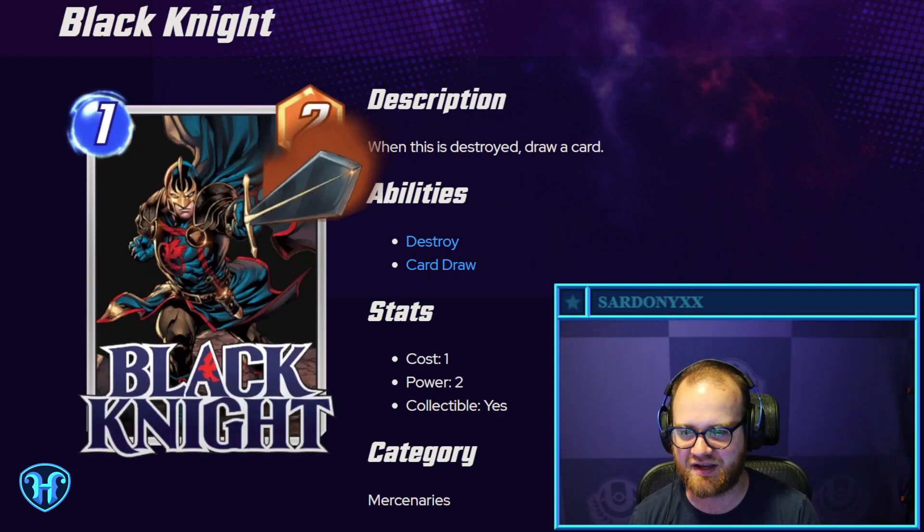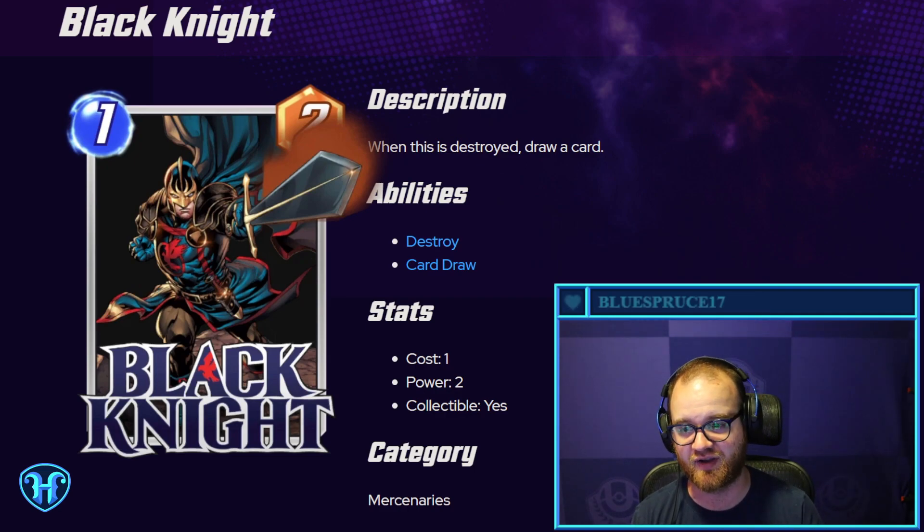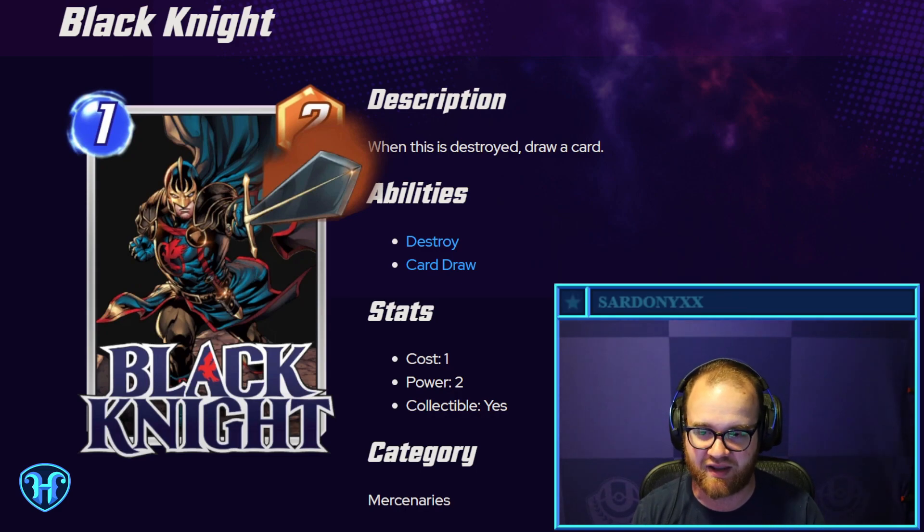Up next we have Black Knight — one cost, two power. When this is destroyed, draw a card. The Carnage Nova deck has definitely been struggling in the current format, so giving it another payoff like this will hopefully help it rise to some success in the metagame.